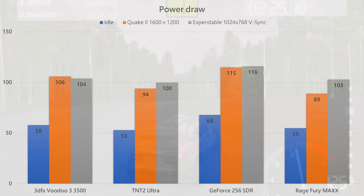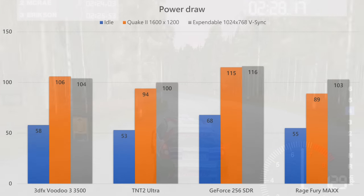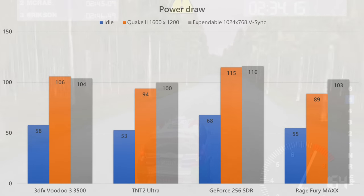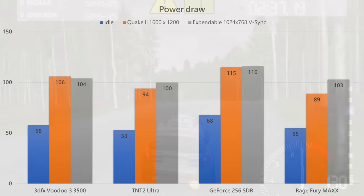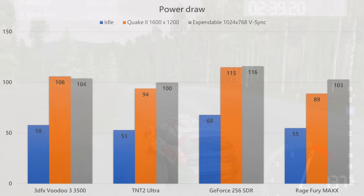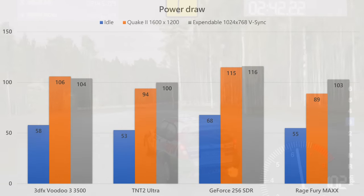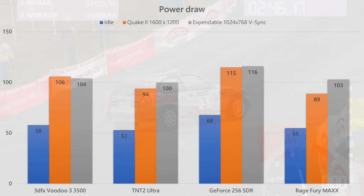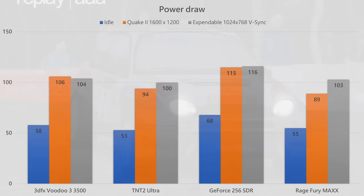Let's have a look at power draw — this is the power consumption for the entire machine. I was quite surprised. Considering the card has two chips and also double the memory, I expected the results to be a lot higher. However, in idle it only draws 55W for the entire machine. Running Quake 2 at 1600x1200, it draws 89W, which is the lowest result amongst all these cards. In Xpandable with V-Sync enabled — basically a test of which card is the most power efficient to reach 60fps — it is also quite power efficient. The GeForce 256 definitely consumes a lot more power by comparison.